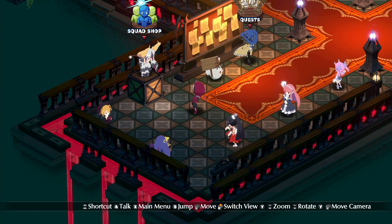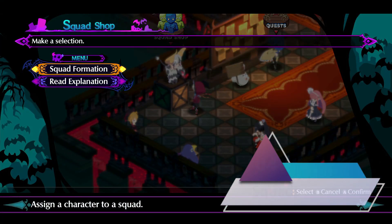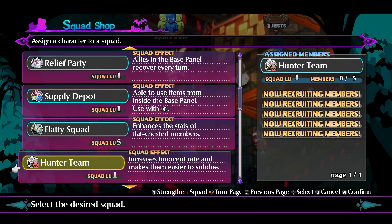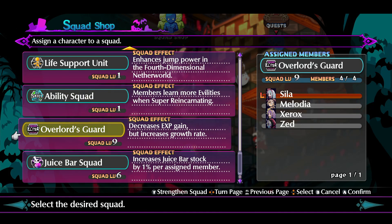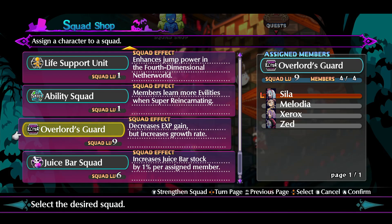Tip number four: utilize the squad shop. This is super important. I think a lot of folks bypass this, but as you get your armada of characters, you want to go into the squad shop and start putting them into different squads. One of the main squads I want you to focus on is the Overlord's Guard. Once you have this unlocked, you can put up to four characters in here. It'll decrease their experience gain by 20%, but it'll blow their growth rate for everything else through the roof. You can spend juice bar experience to increase the growth rate up to level nine, and your characters will just be amazing.